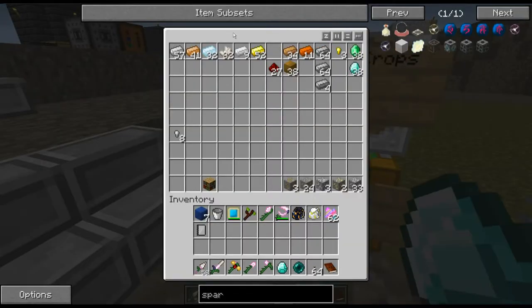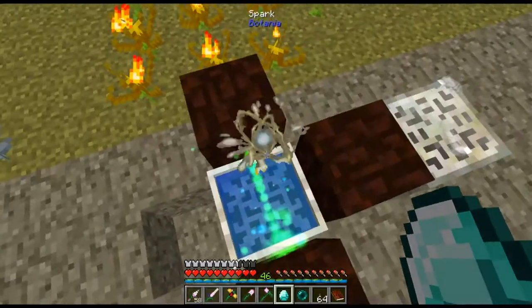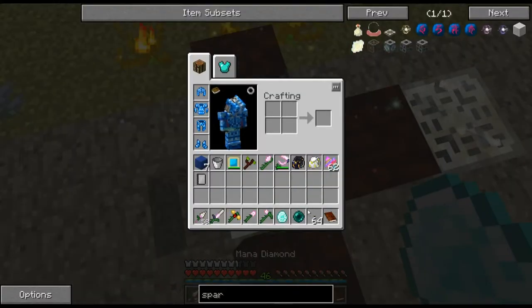To make terra steel we're going to need one mana pearl, one mana diamond, and one mana steel. Just cook all those up really quickly.